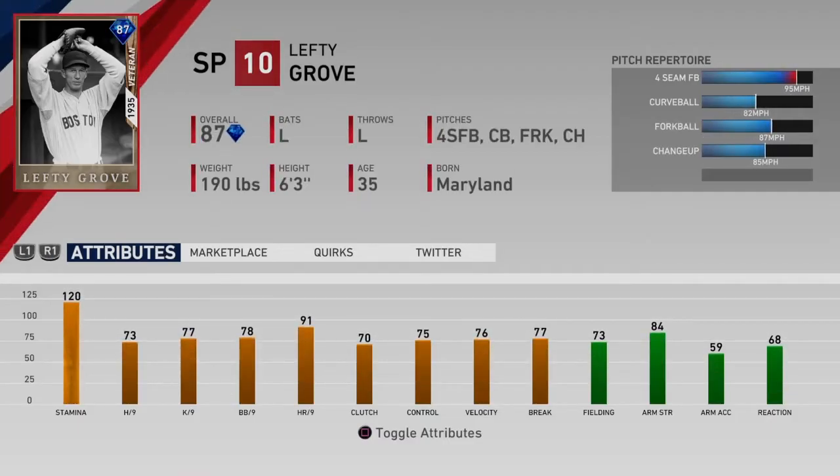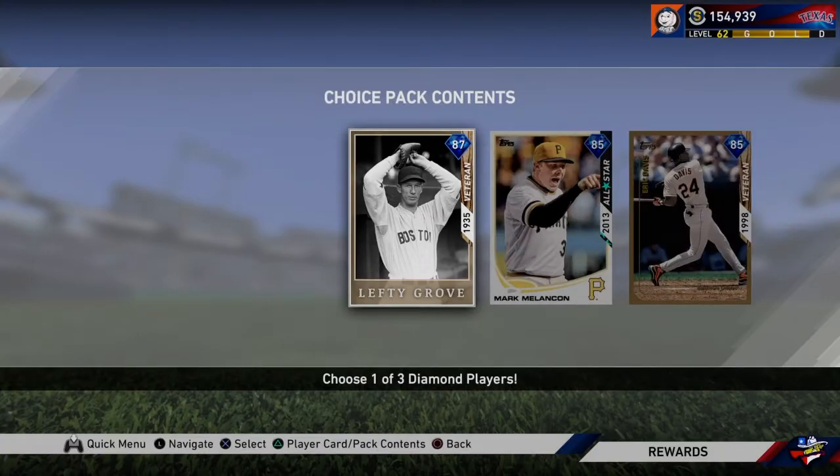Lefty Grove looks awful except for the stamina. Just nothing except for the stamina looks good on this card. 73-77 — I guess it's above average, but I don't think it's diamond level. The stamina definitely brings the overall up really high. The control is also not great, they said on the stream. So this is a card I wouldn't pick unless you're a big Lefty Grove fan.